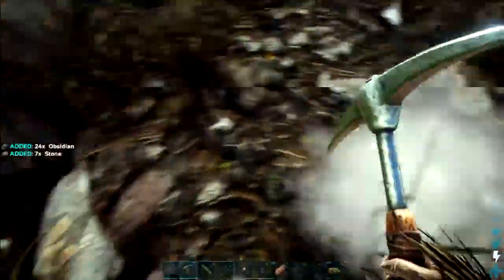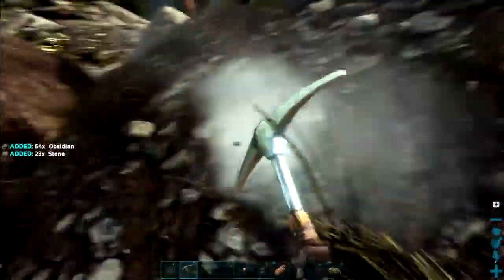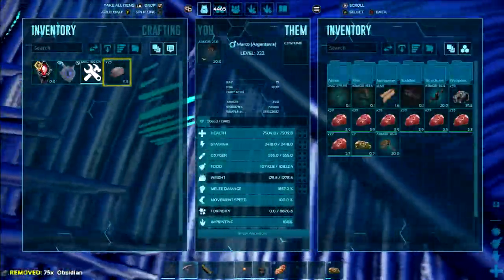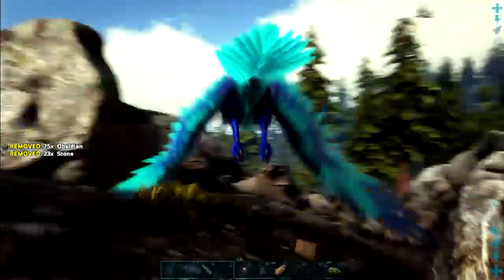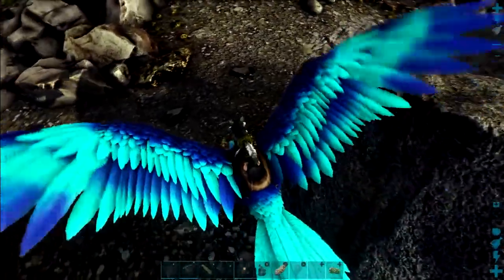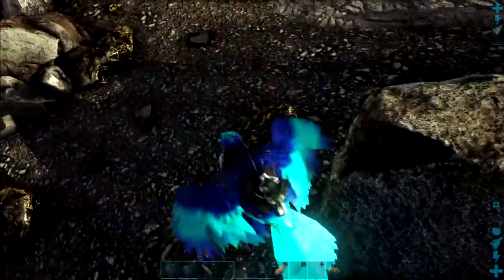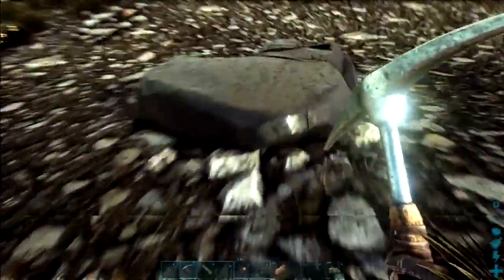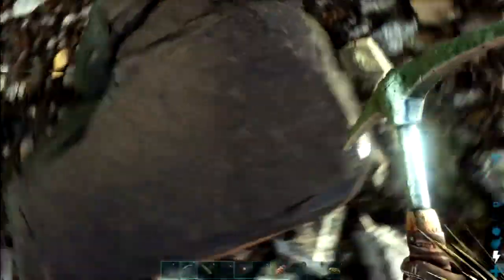The last time I did the Parasaur and the Cannon Trick was on Aberration when me and Avenger tamed a crab. And then I found a better method to tame crabs, and I used a crab trap. We're probably gonna mess up a little bit. That's why we're making so many cannonballs, also.